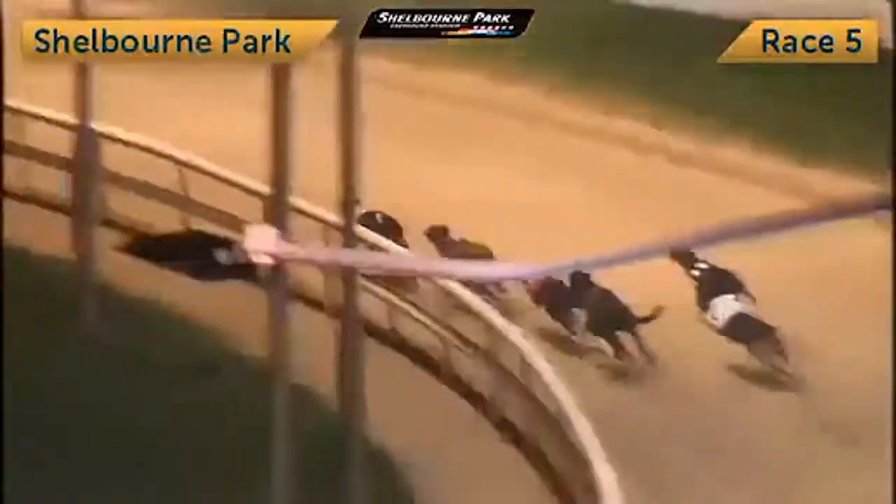Racing, good start. Number 4 drops to the middle. Cameco leads into the opening turn from 6, named Abanubis, and 2 up the inside. Deadly Destroyer showing speed, but out front is number 4 Cameco, leading into the back straight from 2nd spot, 2 Deadly Destroyer. Then comes 1 in 3rd, Highview Mission.